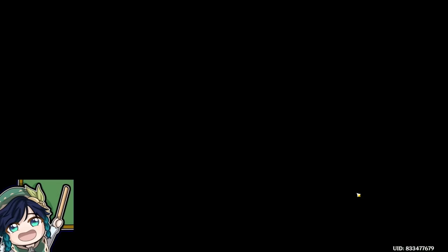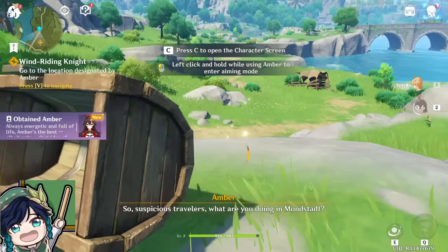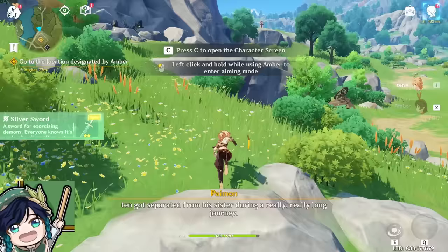In Genshin Impact, you can put any of your 4 characters into a party, and you can switch between them anytime you want simply by clicking 1, 2, 3, 4 on your keyboard, or if you're playing on mobile, clicking on their portrait icon. Amber is a Pyro element bow character who can shoot a Pyro-infused arrow, and could be very useful when it comes to solving puzzles or lighting up torches.